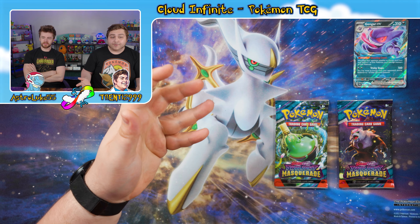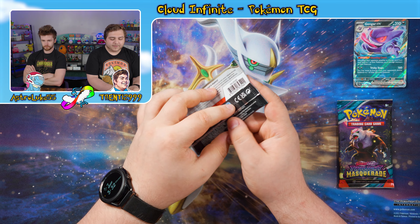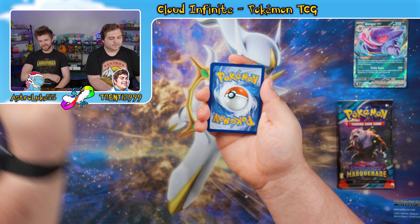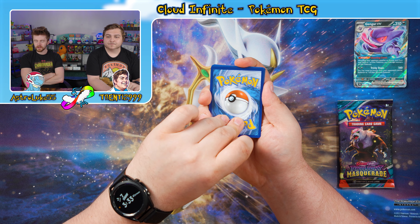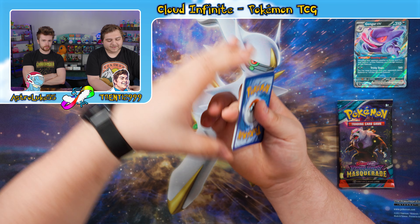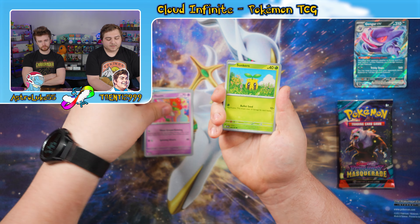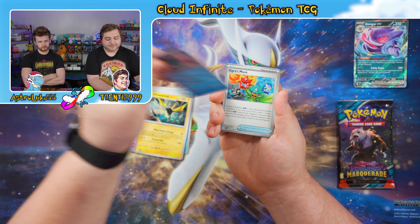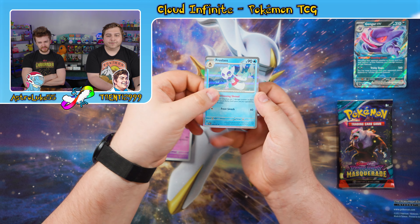And now moving on to our final two packs of this Collector's Chest — two packs of Twilight Masquerade. Starting off with a Sinistea pack. I kind of want to use that Gengar EX — Gengar goes hard. Code card comes up fighting energy. We got a Jynx, a Floette, a Sunkern, an Abra, a Klawf, a Glalie, an Ogre's Mask, a Reverse Ambipom, a Reverse Kadabra, and a Holographic Froslass. Nice.